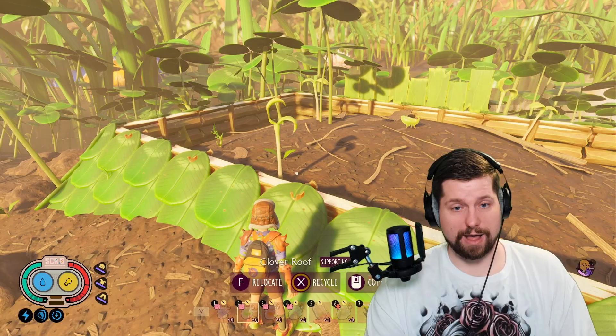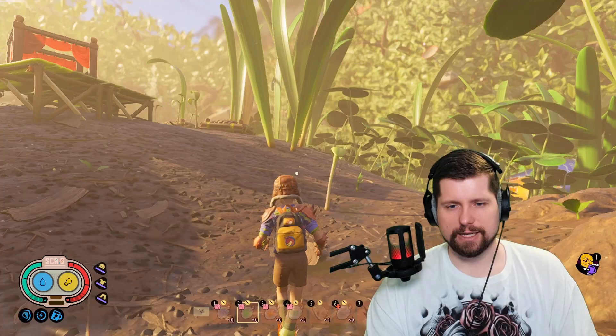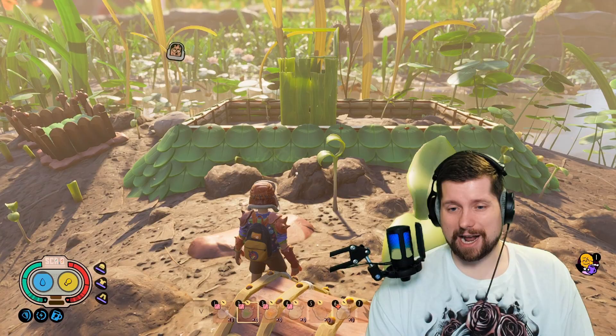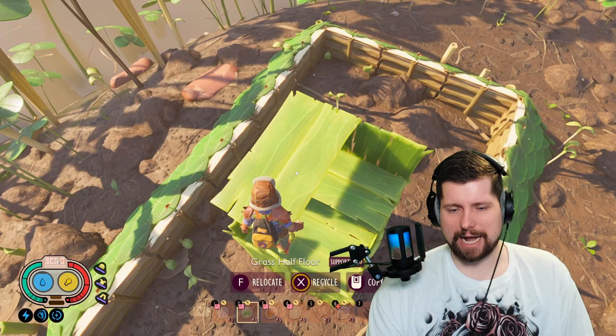On one part of the island we have a nice little rectangle of clover roofs and stem walls where aphids can just walk in and get trapped. I've clear-cut a lot of the grass here so they don't run up it — because when they see you coming, they'll run away up the grass. You can use plant slurry to try to lure them in, but the range for them to actually eat it has increased dramatically.